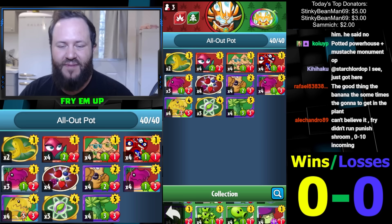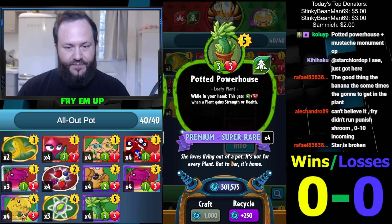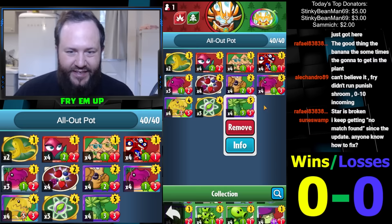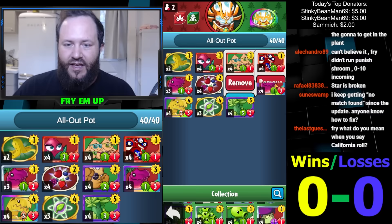What's going on everybody, this is Fry. Today I am making yet another attempt — I've tried so many times to make this card work: Potted Powerhouse. This card has huge potential, it costs five though, it's so expensive. This card will grow every single time anything on your board gains strength or health, and we're leaning into it fully. Every single thing in this deck will grow. This grows when it does damage, Click Peas grow themselves when they're played and will grow each other too.